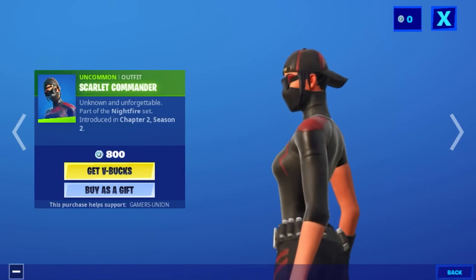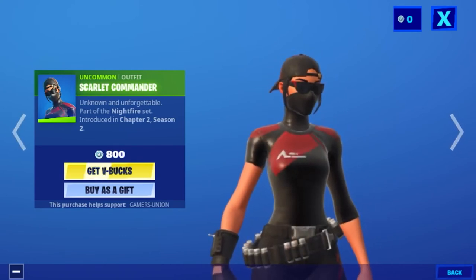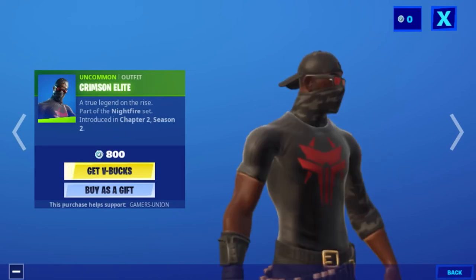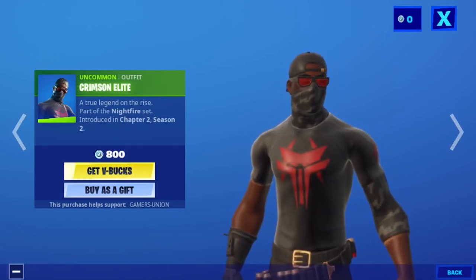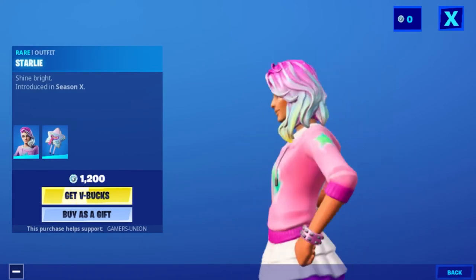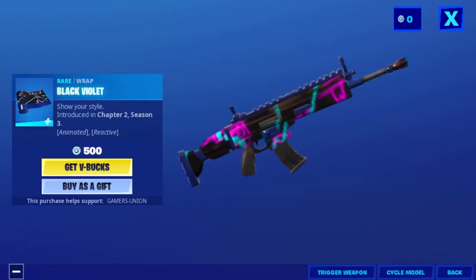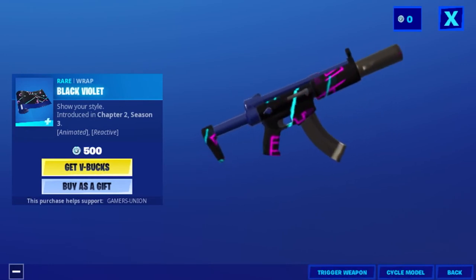Outfit Scarlet Commander — 'Unknown and Unforgettable,' part of the Nightfire Set introduced in Chapter 2 Season 1, for 800 V-Bucks. Outfit Kim — 'A True Legend on the Rise,' part of the Nightfire Set introduced in Chapter 2 Season 2, for 800 V-Bucks. Wrap Starlet — 'Shine Bright,' introduced in Season X, for 1200 V-Bucks. Back bling Starlet — 'Make a Wish,' introduced in Season X. Wrap Black Light — 'Show Your Style,' introduced in Chapter 2 Season 3.